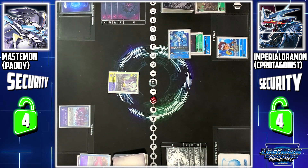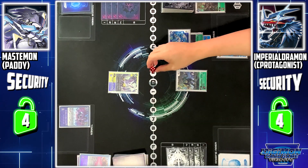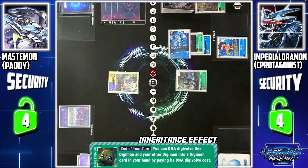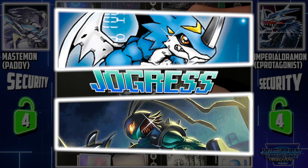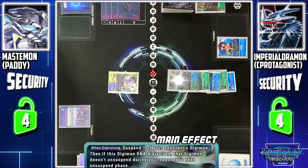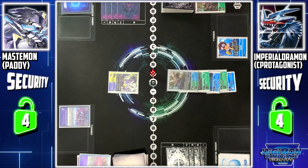I end my turn by playing Stingmon at a cost of 3. Thanks to Lady Devimon — if I have a blue Digimon on my field, its play cost is minus 1, so I get 3 memory. However, Wormmon's skill: at the end of my turn, I can perform a Jogress Digivolution on this Digimon. I'll Jogress Digivolve Stingmon and ExVeemon into DNA Digimon in active position. I can select 1 Digimon on your field and rest it. My target will be Tailmon.